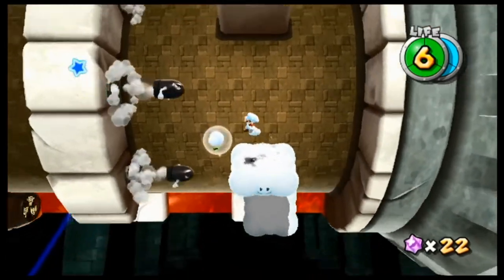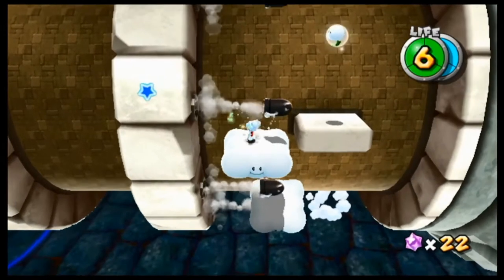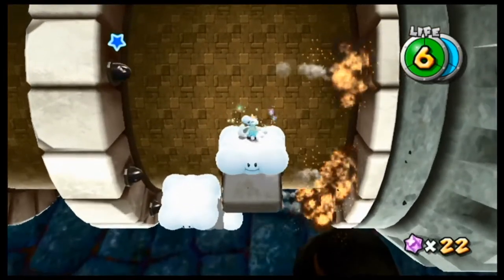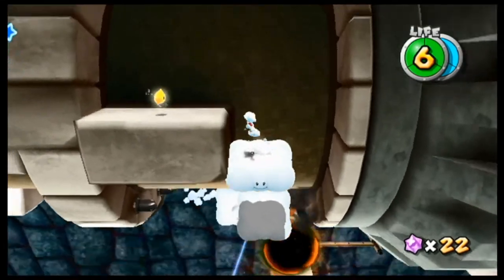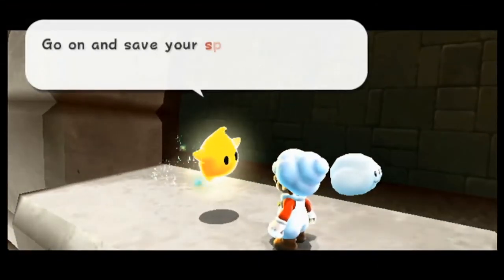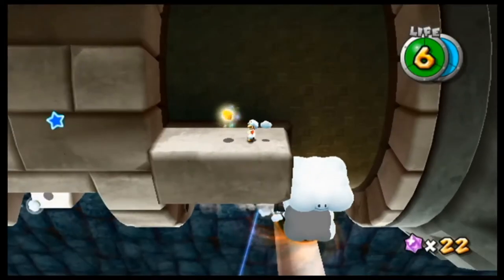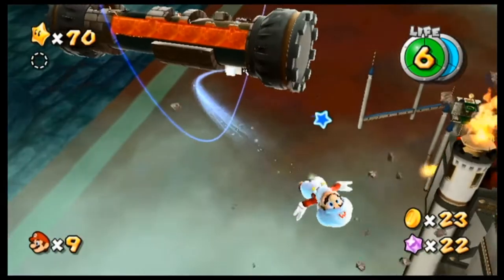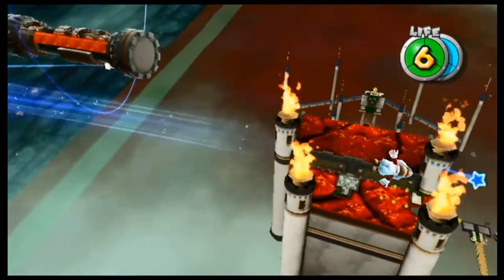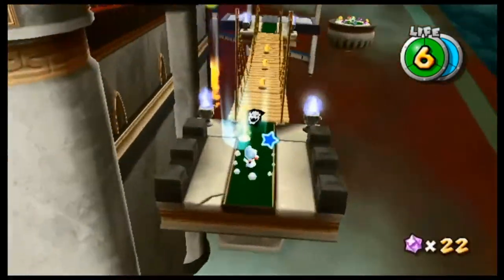Wow, okay. I used to suck at this when I was younger, but I've gotten so much better since four years ago. I thought the bullet bill would destroy the cloud, but we don't need it anymore. Go on and save your special one and return us to safety — we believe in you. So that Luma has put all of his trust into me. Let's not let him down. Let's go.